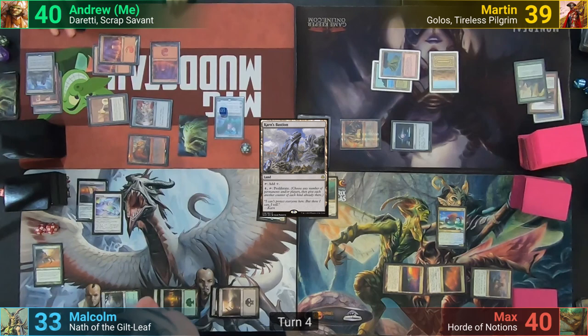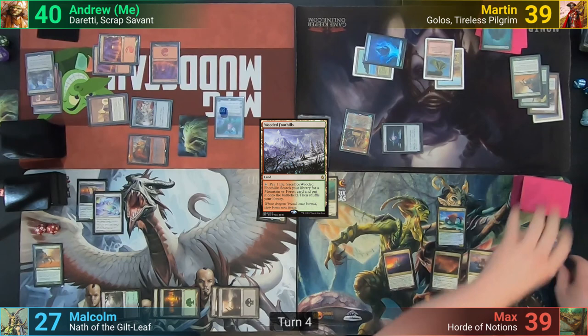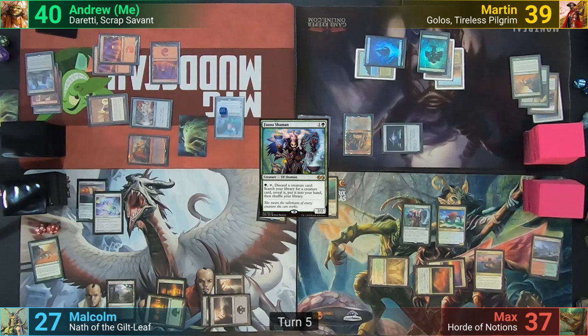With Anger in my yard, I'm able to swing the Gearhulk at Malcolm, doing a further six. Martin casts his own copy of Kodama's Reach, finding a basic for the field and hand, and plays the basic for his land drop. Max plays a Wooded Foothills, sacrifices it losing one to find a Temple Garden, takes two to have it come in untapped, pays two for a Fauna Shaman, and passes.